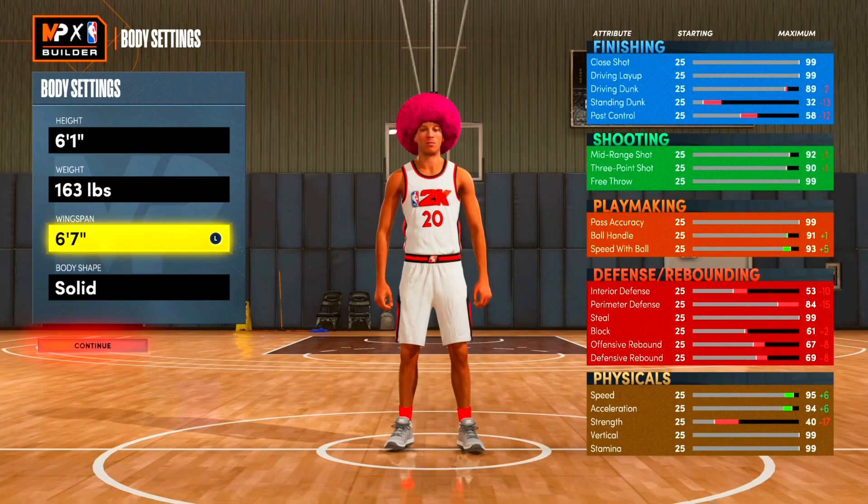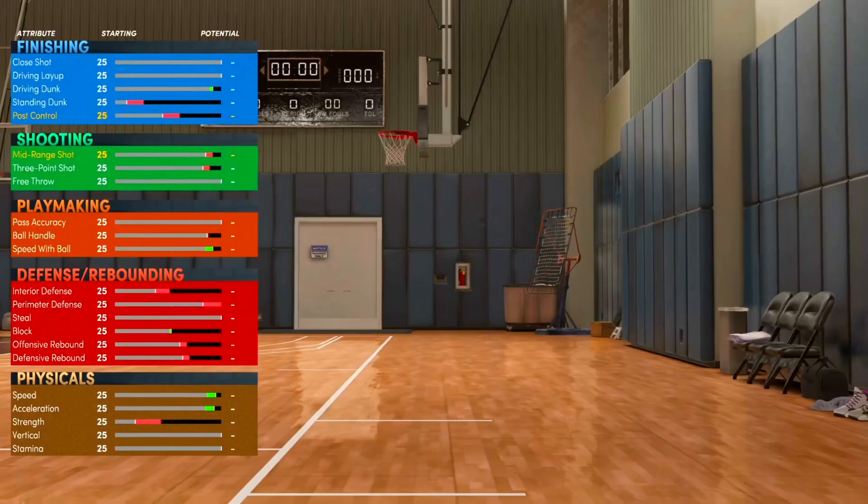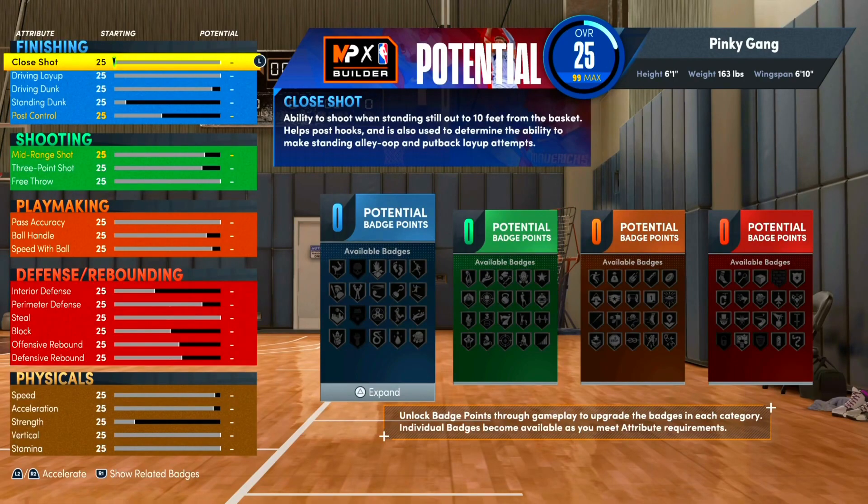We also get some perimeter defense by going that direction, and we do want that perimeter defense to work with the two-way name — we want defensive stops and we don't want to be a defensive liability just because we're shorter. For wingspan, we want to max this out at six foot ten. Body shape doesn't really matter much. Now this build has some very precise attributes you have to get right, so follow along closely.